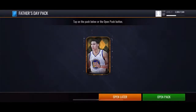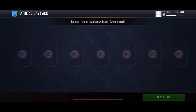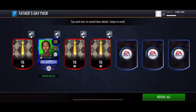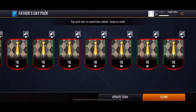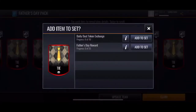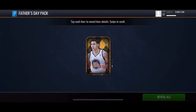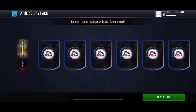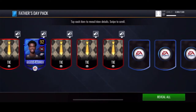Let's go and open up the last three packs. Final Father's Day pack — 98 Richardson. Some more of these ties. Father's Day reward set — we might go ahead and check that set after. Then another Father's Day pack — 92 Gilgeous-Alexander.